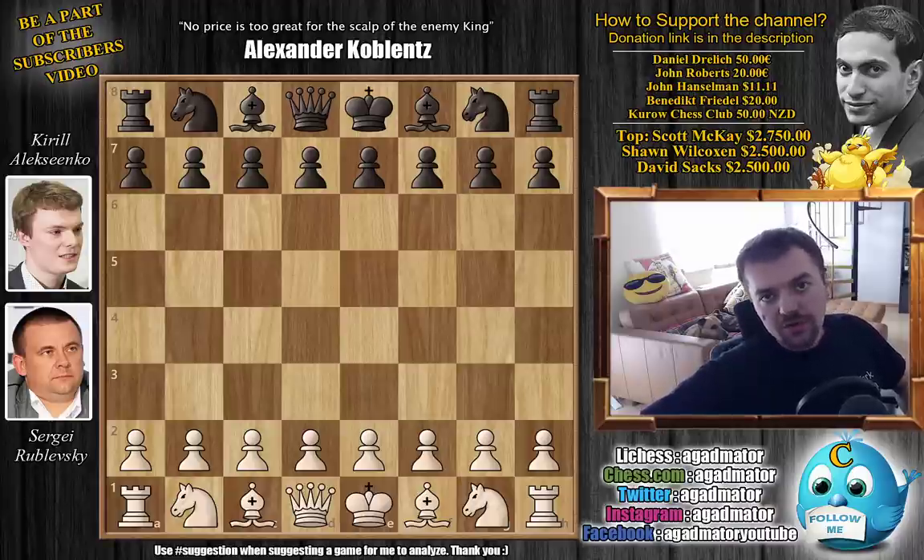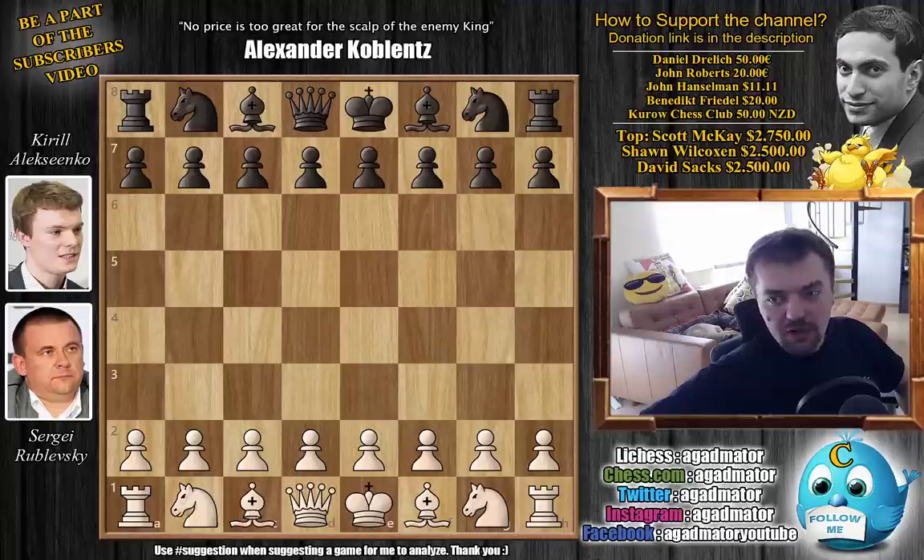Hello everyone and welcome to a very interesting game from last year's Russian Team Championship. It's Sergei Rublevsky vs Kirill Alexenko. As everyone is discussing who should get the final spot in the Candidates Tournament as the wildcard — whether it should be Kirill Alexenko who qualified via the FIDE Grand Swiss, or Maxim Vashier-Lagrave who is almost qualified via other means — we're going to check out this game first, and then I have an open letter to the Russian Chess Federation from MVL's manager, which we'll discuss.